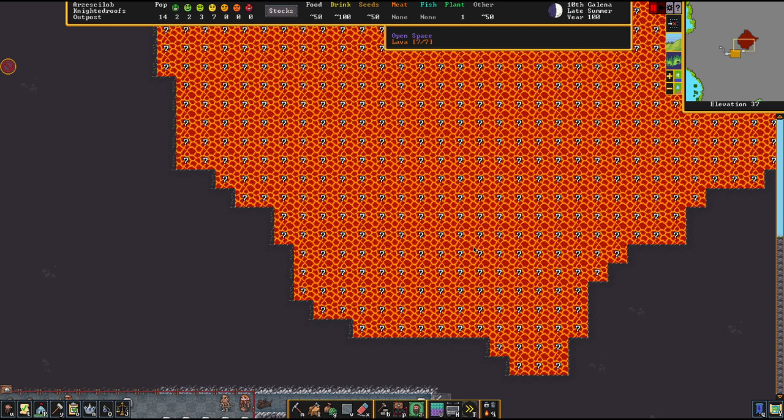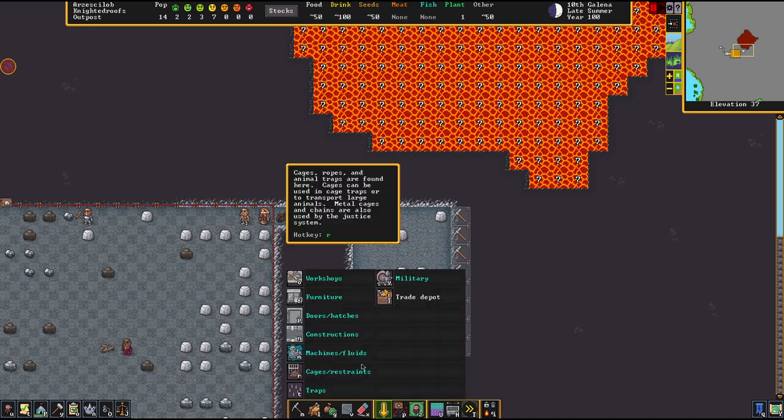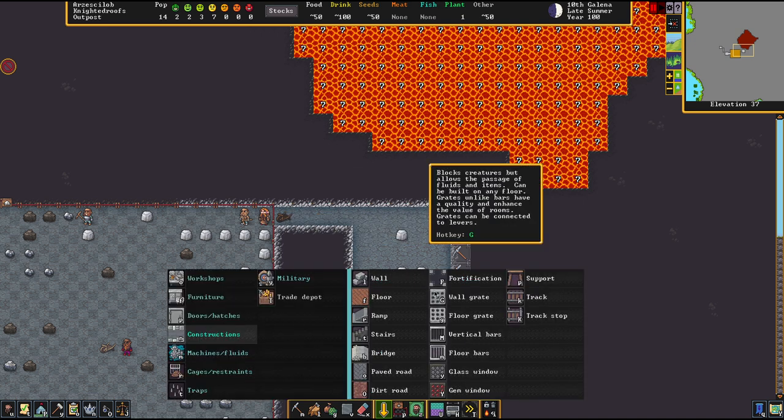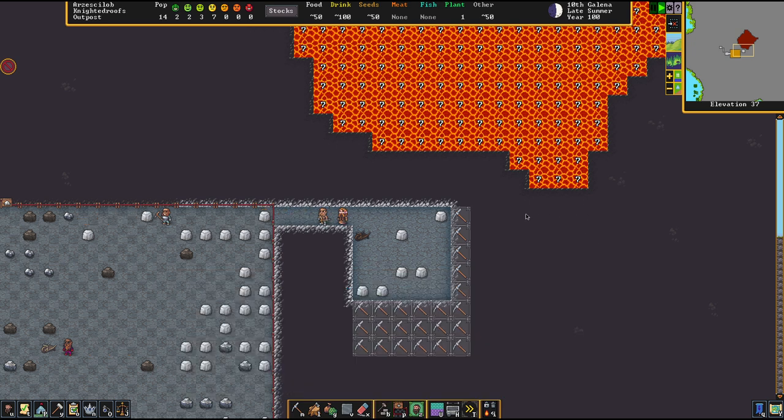Magma is an environment where some creatures can live. Whenever you find magma, you must be aware that you're connecting yourself to the entire worldwide network of things that live in it. The easiest way to counteract that is working with grates that block out those critters when you are doing a construction like this. I'll showcase that later in the demonstration.